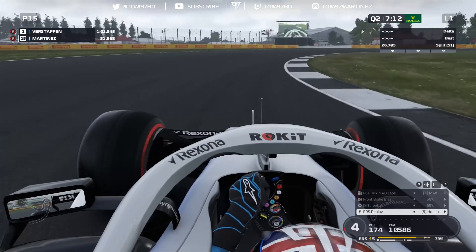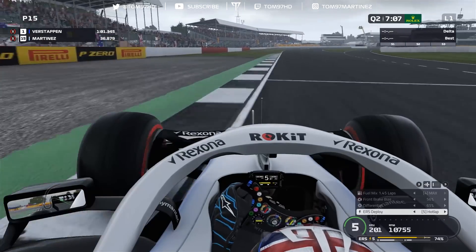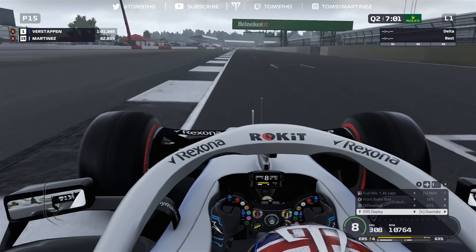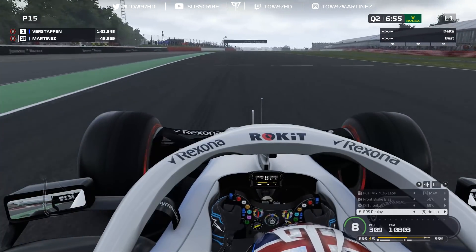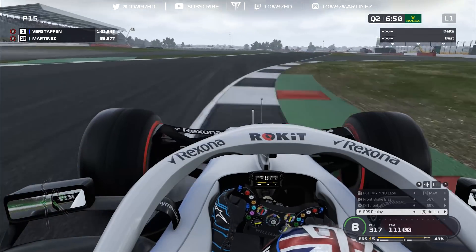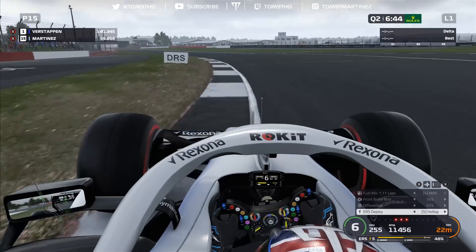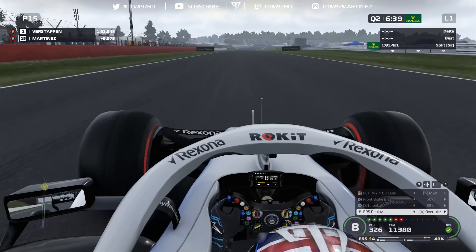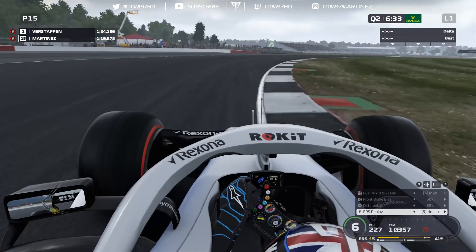Only a tenth of a second down on Verstappen in sector one. Into Brooklands and then Luffield — patience there, get the power down as soon as you can, use all the curb on the exit to maximize traction. Along the old pit straight using overtake ERS to maximize top-end speed, then throwing the car in at the 50-metre board reference for Copse. Down the hill towards Maggots, Becketts, and Chapel — this is all about car setup and confidence to commit to those curbs. We get a purple middle sector — definitely my strongest sector all weekend.